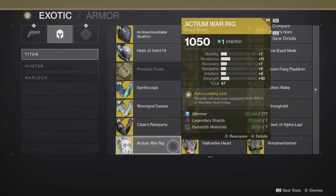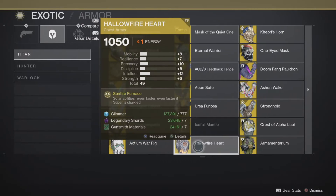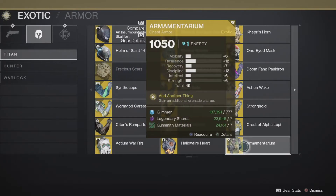Actium War Rig — steadily reloads your equipped auto rifles or machine guns from reserves over time. This is a low tier exotic. If it worked really well with Sweet Business I would say mid tier, but I haven't run it with Sweet Business to this day. Hollow Fire — no. Armamentarium — top tier exotic.